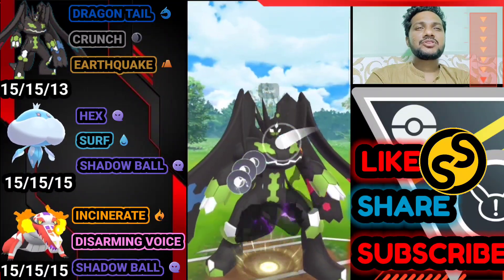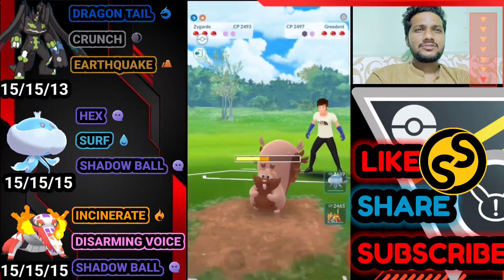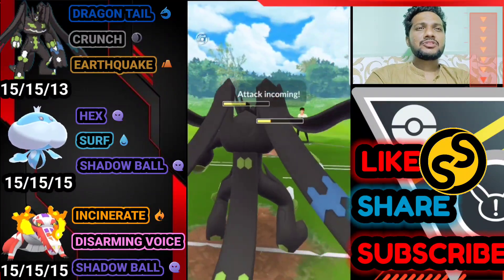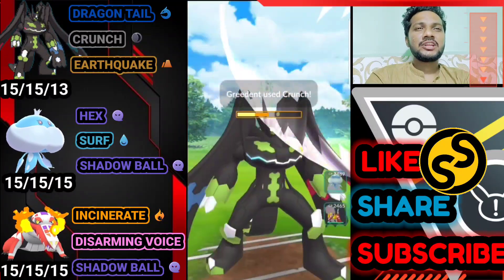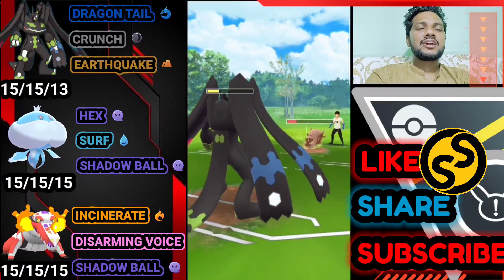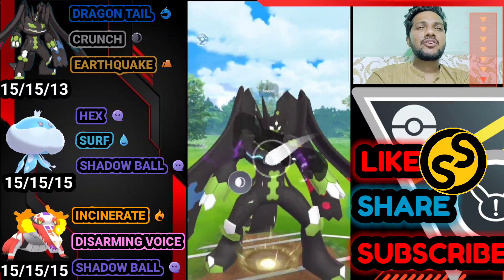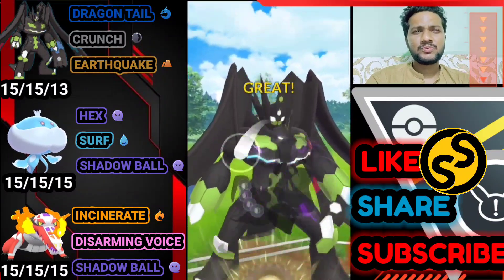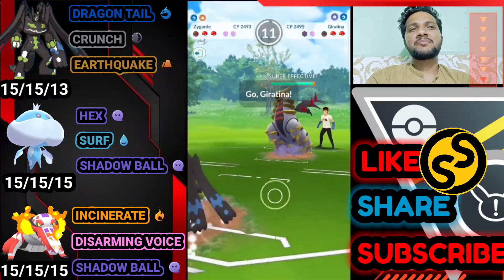We go for Crunch and see how much damage it does on Greedent — and yeah, opponent just uses a shield. We got another one ready. Opponent just lost one shield, and I think he's going to shield again — and yeah, another Crunch. He still survives without using his second shield, and he survived again with another Crunch incoming.